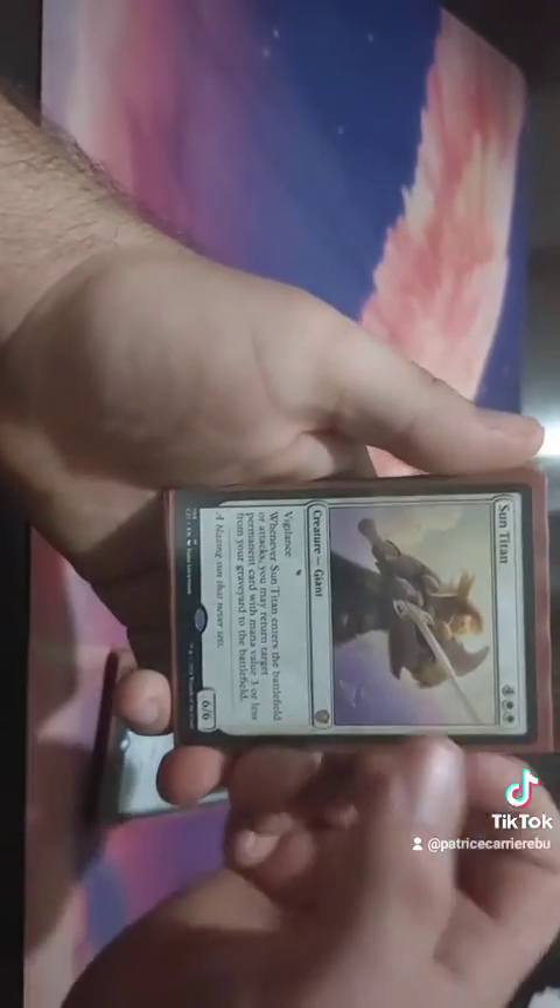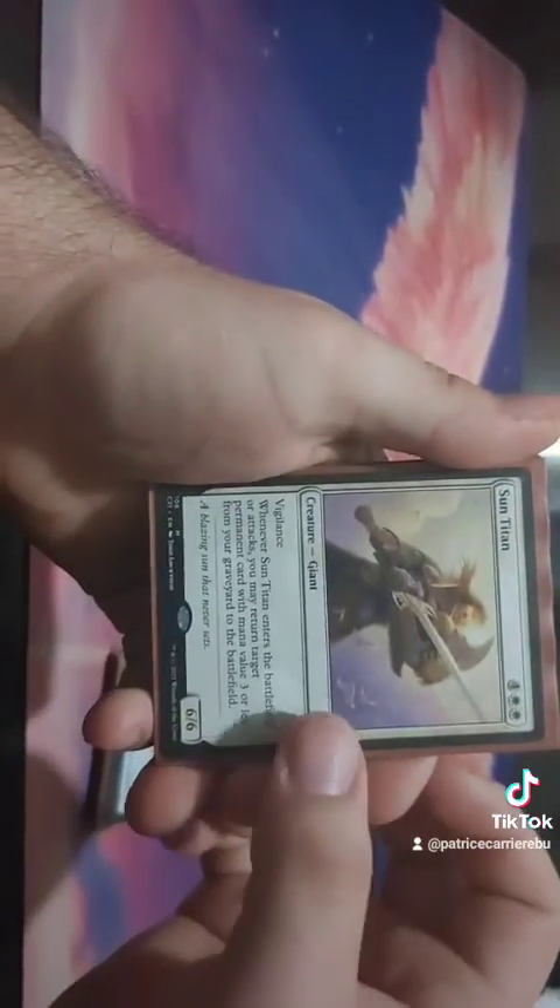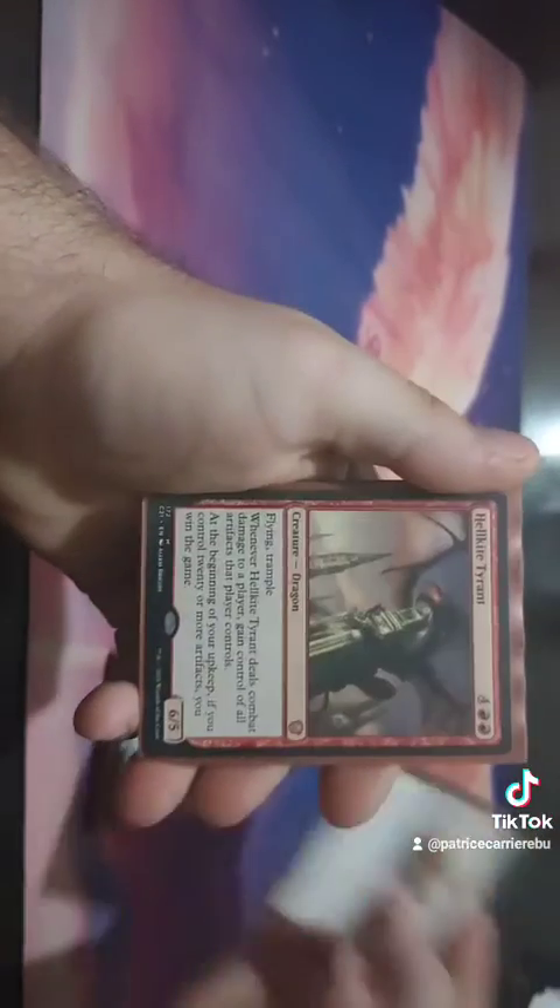We have Sun Titan. When it enters the battlefield or attacks, you return a permanent with mana value three or less from the graveyard to the battlefield.